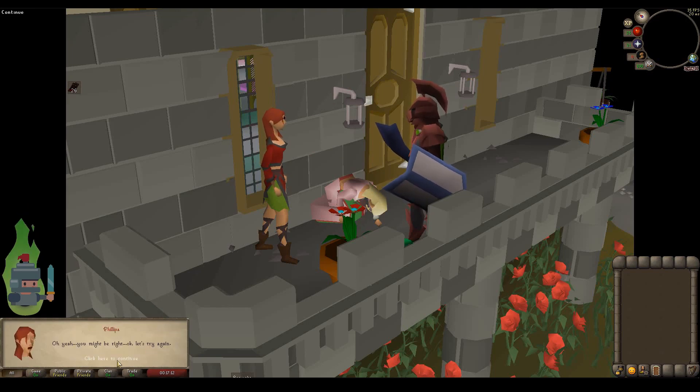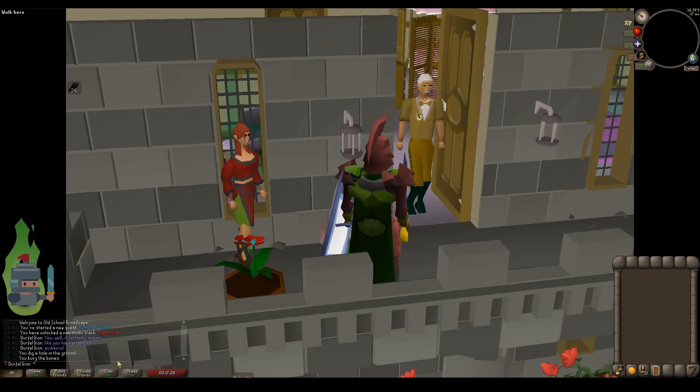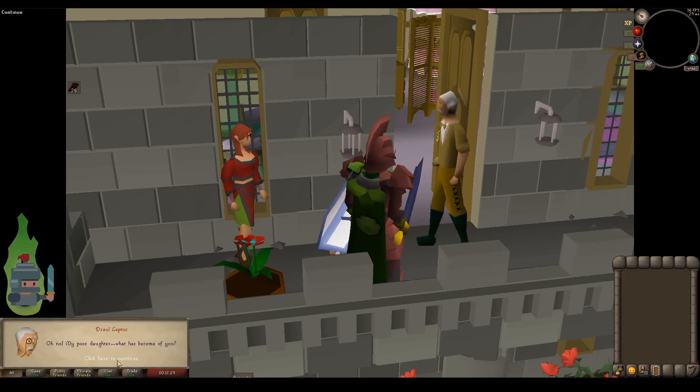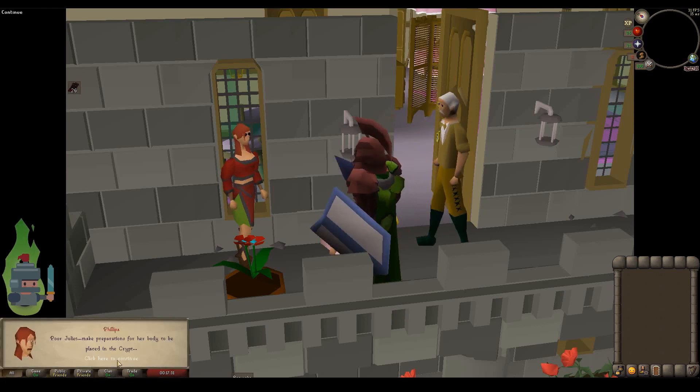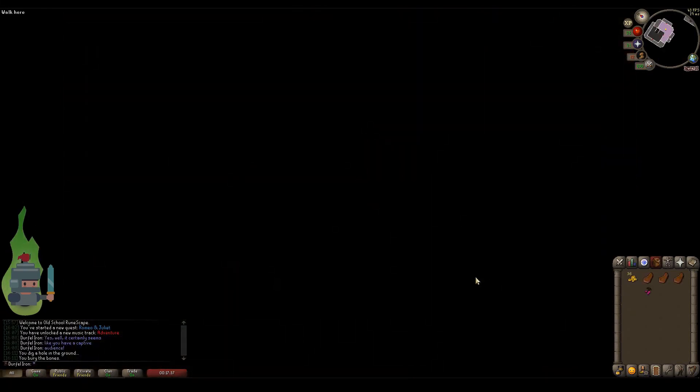Now she's taken the potion, as you can see — I'm in the little cutscene. I'm clicking through quite slowly here — apologies. This is probably because I actually read the dialogue when I did the quest. So her dad comes in: 'What's all the noise? Oh my God, my daughter's dead.' Blah blah blah. And there we go — now we're back on the balcony. Juliet's gone and we just need to go tell Romeo what the plan is.